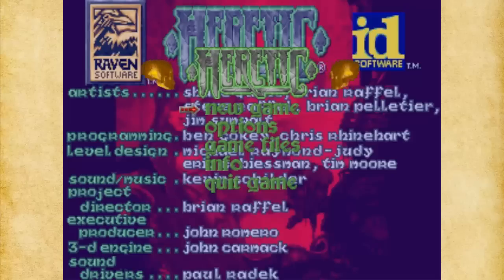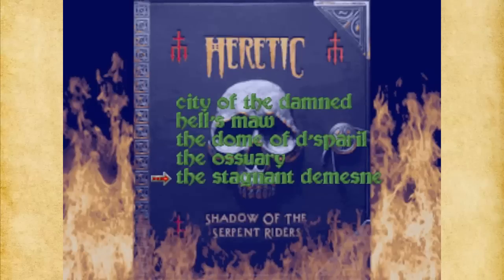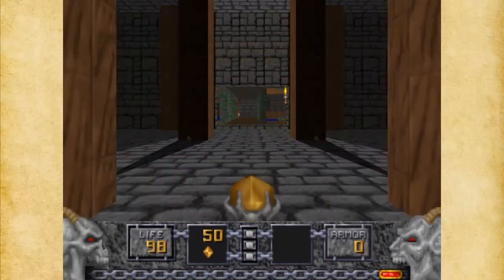What I'm going to do is select a new game. There are five episodes in Shadow of the Serpent Riders and we're going to choose the first one, City of the Damned. We'll go to the first level on that, and we're going to choose the difficulty equivalent to Ultra Violence — Thou Art a Smite-Meister — and let's go to the first level, which is The Docks.